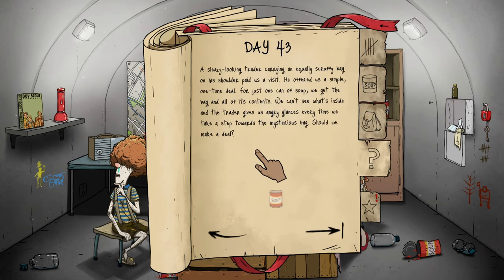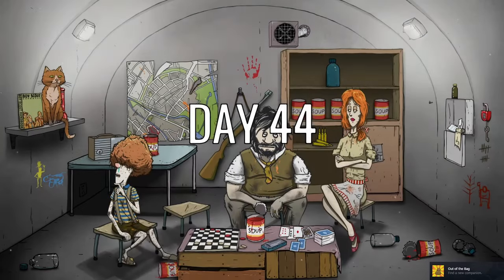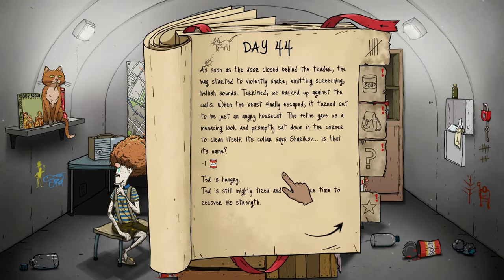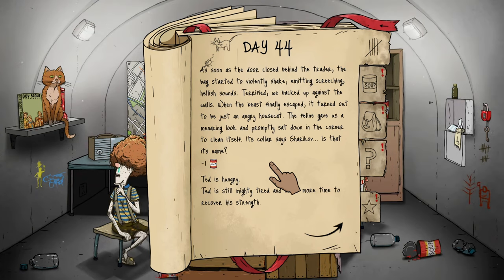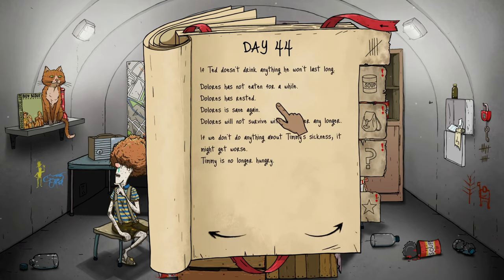Timmy is no longer thirsty — we'll give him some food since we're doing very well on food. The traitor Timmy's bag is back — we can give him food. Let's see what's in the bag — let's hope it's water. It's a cat! As soon as the door closed, the bag started violently shaking and emitting screeching hellish sounds. When the beast finally escaped it turned out to be an angry house cat. The feline gave us a menacing look and sat down in the corner to clean itself. Its collar says Sharikov.